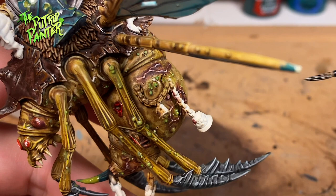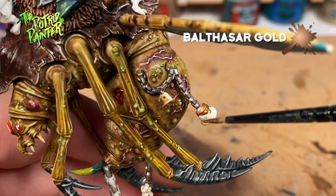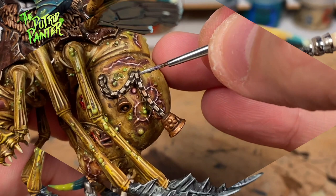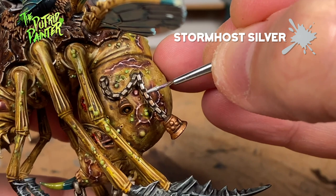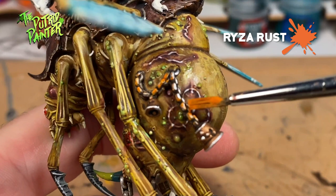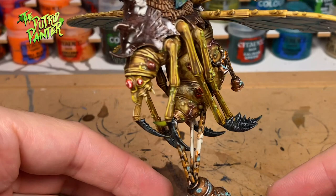Now for the parts that will be painted metal. First I base coat them with Leadbelcher. The brass parts are base coated with Balthasar Gold. Then I wash all these parts with Agrax Earthshade and highlight with Stormhost Silver. Now we need to weather it because this looks way too clean: I dry brush Ryza Rust on the metal, and finally I use Nihilakh Oxide to get that verdigris effect on the brass. This is a quick way to paint metal and brass, and it works really nicely if you want dirty and worn metal parts.